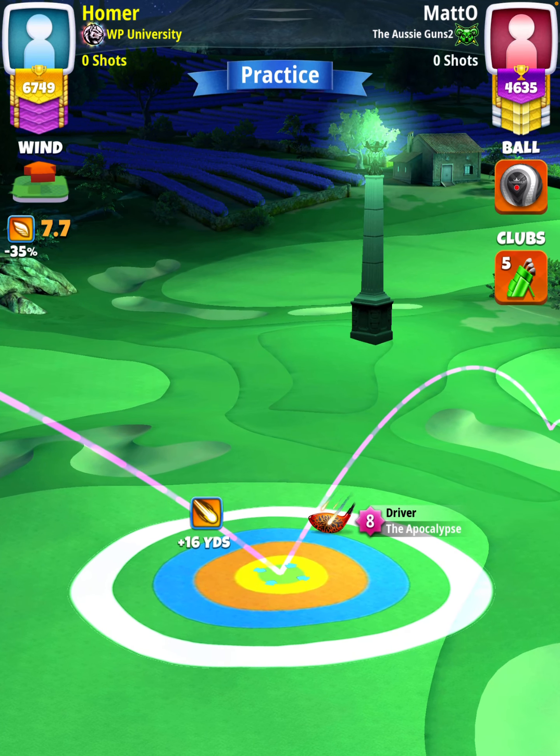Then we're going to center the ball and hit perfect. The ball is going to land in the first fairway, bounce over the rough and bunker to the next fairway, and we're going to roll out for a drive distance of 337 yards.